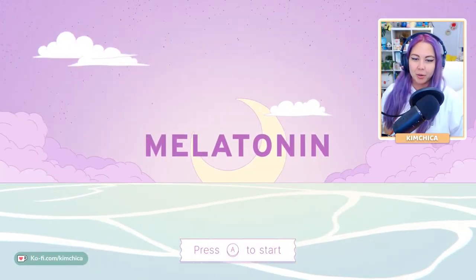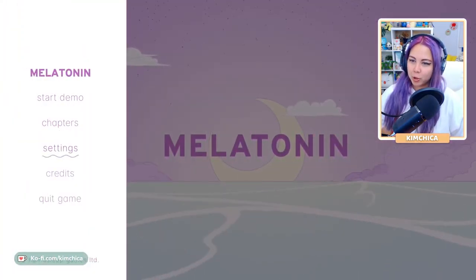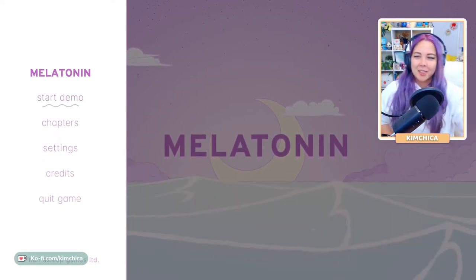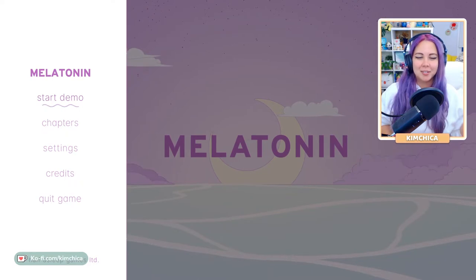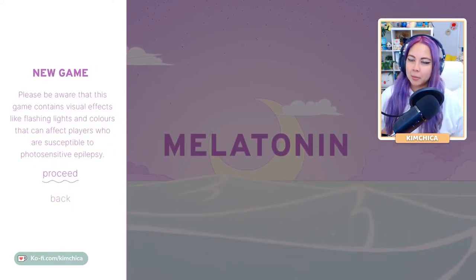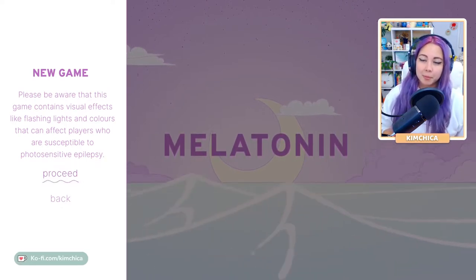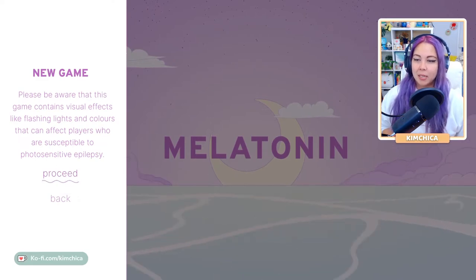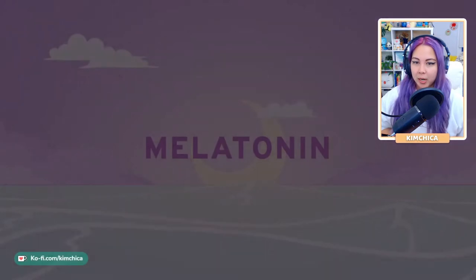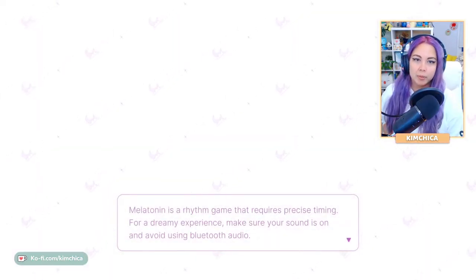Okay, so press A to start. Let's hop in. Start demo, chapter, settings, credits, quick game. Immediately the art, the vibe, everything is just spot on and I love it. New game — please be aware that this game contains visual effects like flashing lights and colors that can affect players susceptible to photosensitivity or photosensitive epilepsy. I really appreciate the warning. I love it when developers take all of that into consideration to keep players safe.